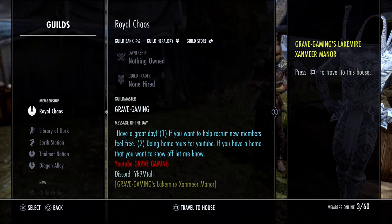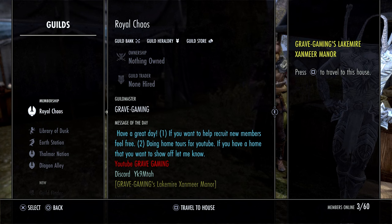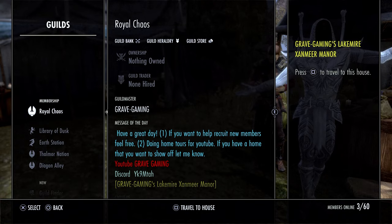If you are on PlayStation and would like to join my guild, the guild I have is Royal Chaos. Leave me your gamer tag if you're on PS4 or PS5 in the comment section down below and I can invite you. It's just a basic guild for new players and veteran players — whoever would like to join — just to help each other out and have a good time.